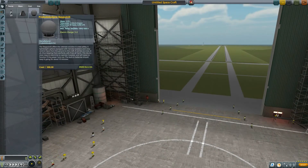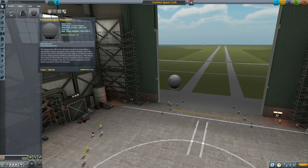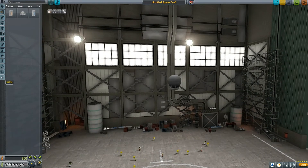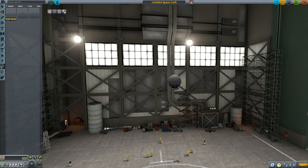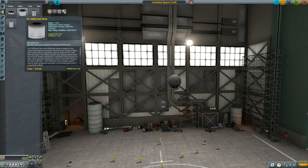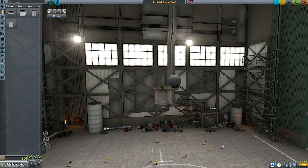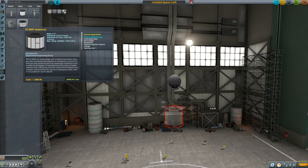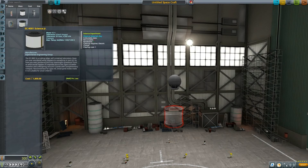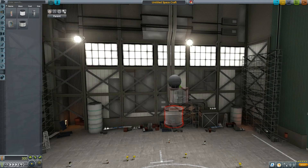Let's construct a brand new vessel — we will be using the ProBodobodyne OKTO/Stayputnik for utility, science, and communication. I think what I want is electrical — we have the batteries, perfect. So fuel tanks; this will be more of a probe anyway. Is there anything science to add? Yes. Science Junior — it would be a little bit hefty, but I have to try.